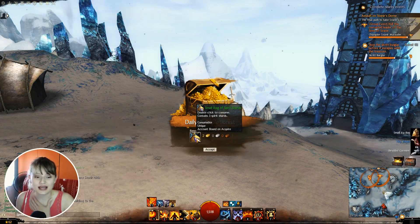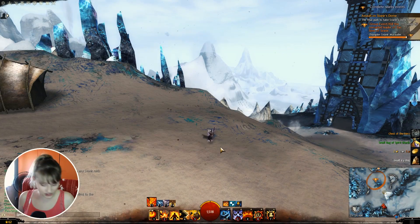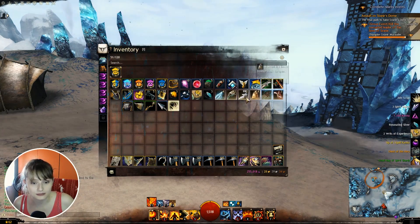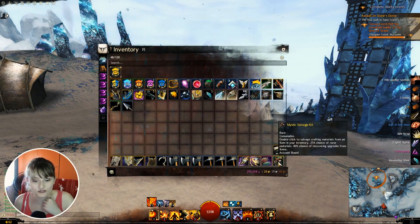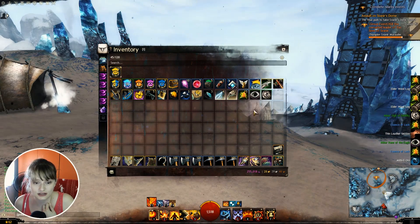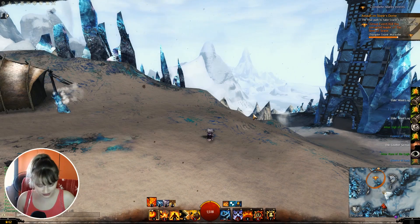I'm back - it took me maybe 10 minutes to finish all four quests in Wayfarer Foothills. There were a lot of people there since it's a daily quest. We finished it and I got my two gold and three spirit shards - which are very useful because I do a lot of material converting. I'll open this chest and got a little bit of karma, some materials, some equipment for dismantling. I'll deposit all of this and continue with my daily routine.